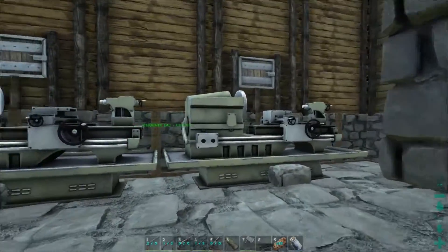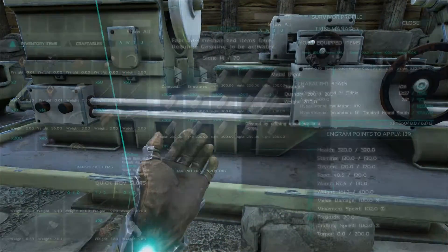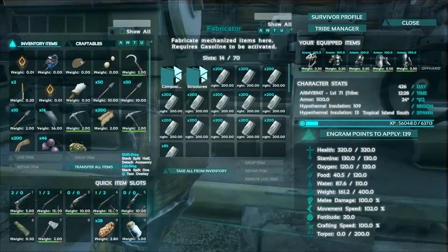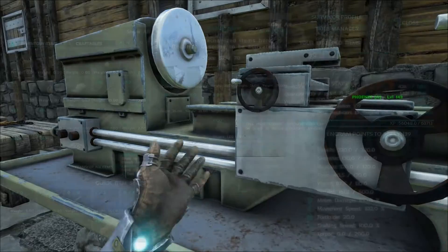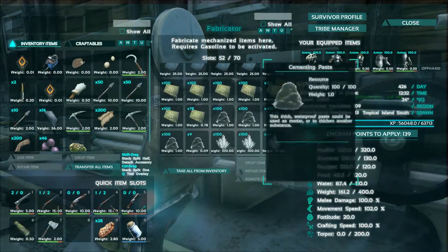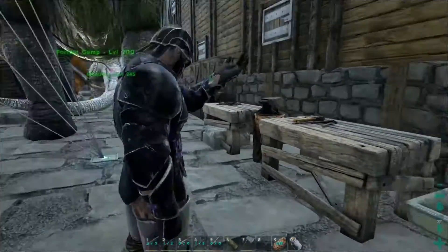Here are all the fabricators. There's a lot of metal - that's all of their metal. The next one has a lot of resources, electronics and polymer, plus a blueprint and more materials.